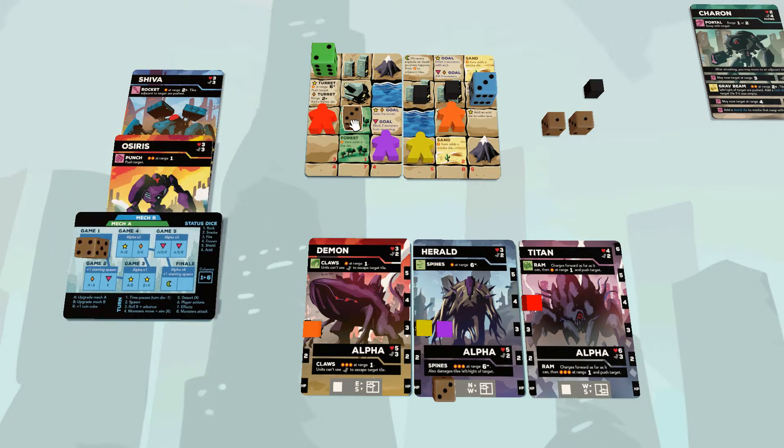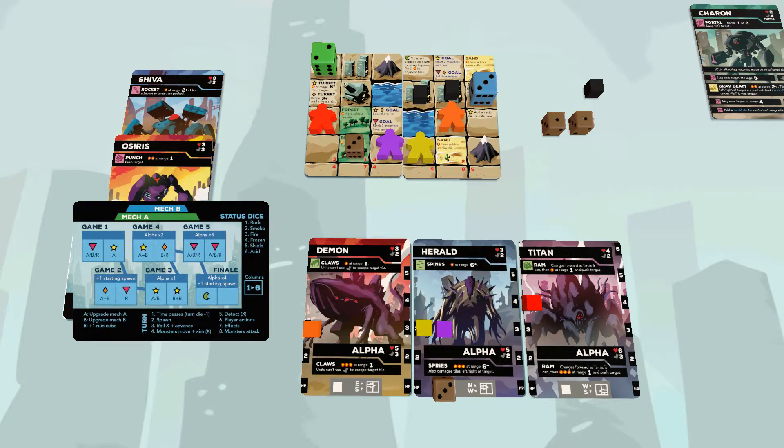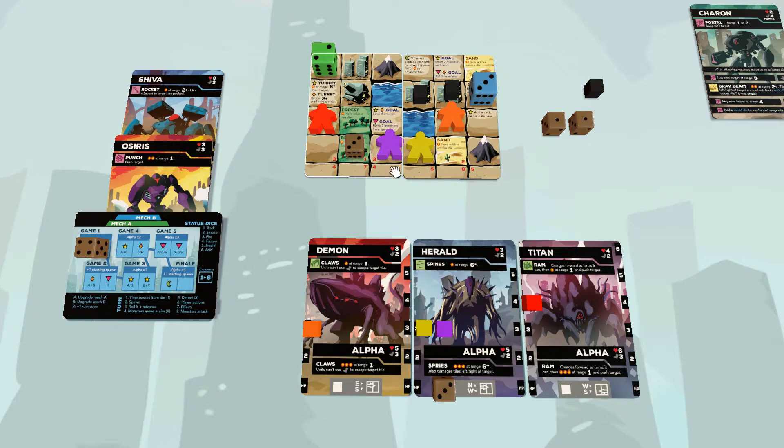A brief overview of the statuses. The rock is a status die that serves as a one-hit-point obstacle — it sits there and blocks the tile. Number two is smoke: deserts will generate smoke, and anything standing there can't do its attack from that tile. Monsters trying to aim attacks know they can't aim from there and go somewhere else. Number three is fire: it attaches to the first unit that stops on the tile. You can move through it, but if you stop there, fire attaches to that unit. It then moves around with the unit, and during the effect step — step seven — it deals one damage.